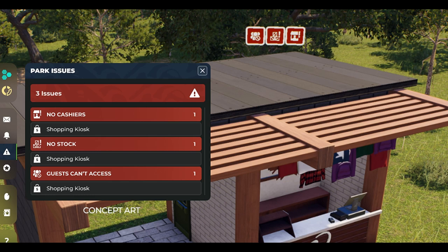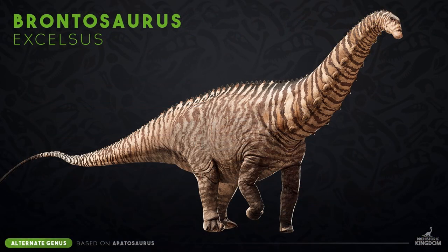Beyond further improvements and support for update 11, the team is now beginning to shift to update 12 and beyond. To kick off this next phase of development, they're giving another glimpse at one of the previously revealed dinosaurs for update 12 — the majestic Brontosaurus.